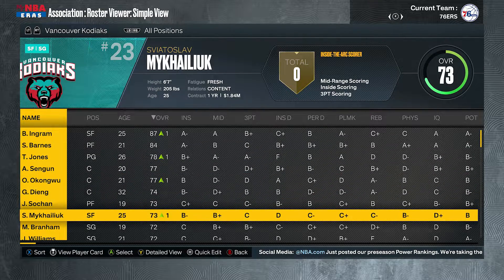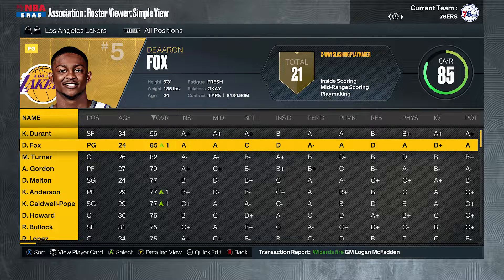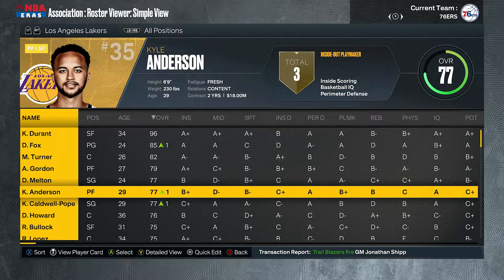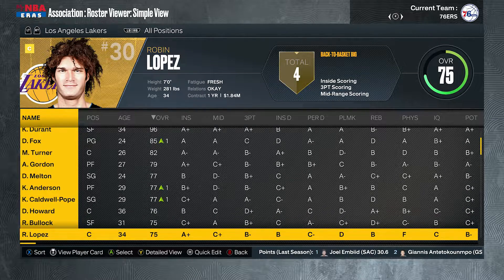The Vancouver Kodiaks got Brandon Ingram — good start — and Scottie Barnes. They'll probably fight for a play-in spot. The Lakers: oh god, Kevin Durant is with the Lakers! De'Aaron Fox as backup, Miles Turner, Aaron Gordon — it's not bad at all. Caldwell-Pope back with the Lakers, Dwight Howard somehow ends up there again, and Reggie Bullock. It's an interesting roster — we'll see what happens.